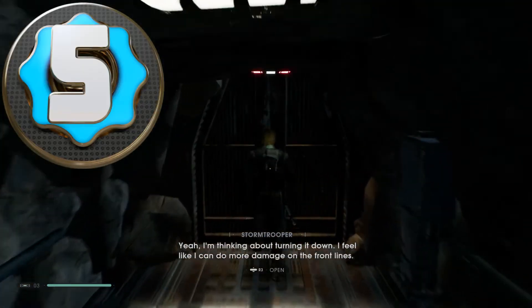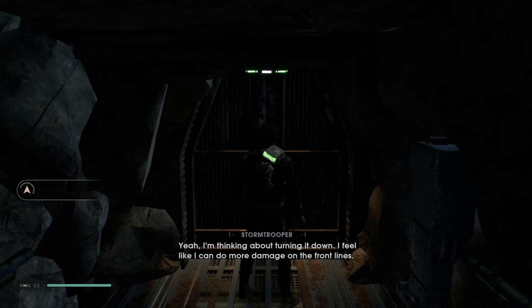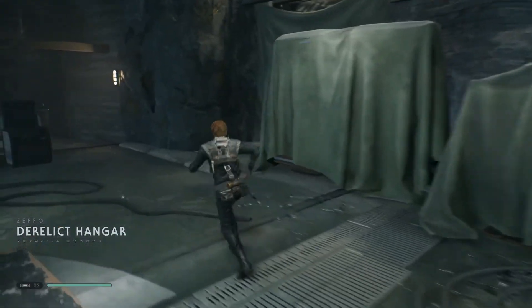Number five: shortcuts and unlockables. In Souls we typically see keys and shortcuts as a way to path certain areas in the world. This is no different in Fallen Order — there are locked doors and obstacles that must be unlocked in order to explore the entire world.